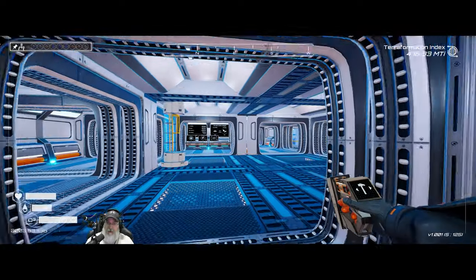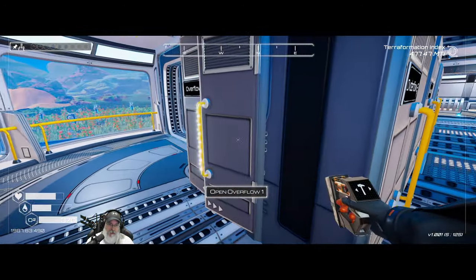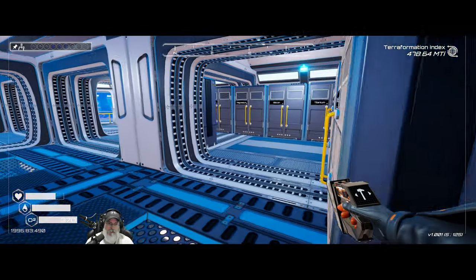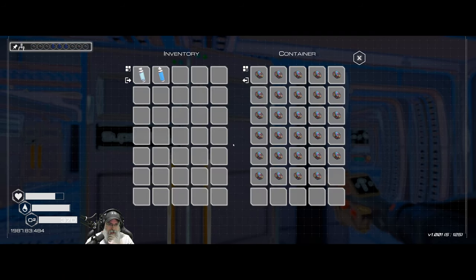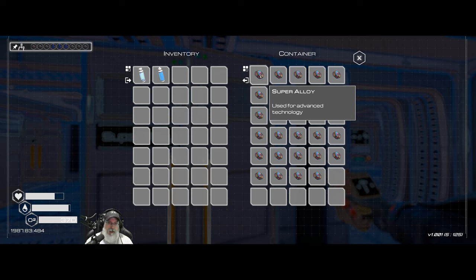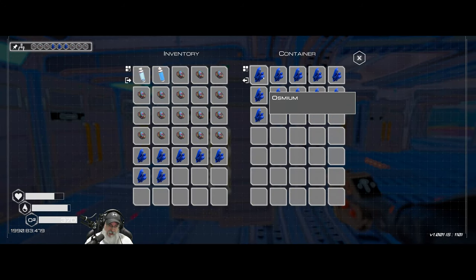For the pressure drills, we need six super alloys and three osmium each. Setting up four more would need 24 super alloys, so let's just do three more for now. That means we need 18 super alloys and nine osmium total. We'll gather those and get them placed.